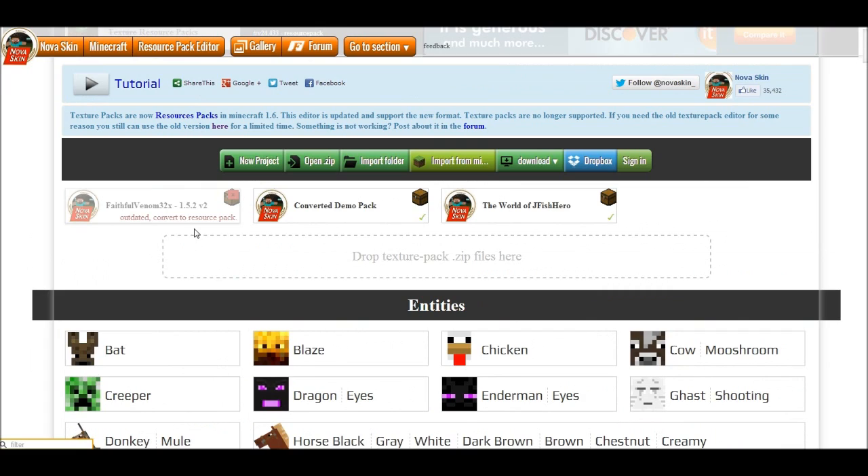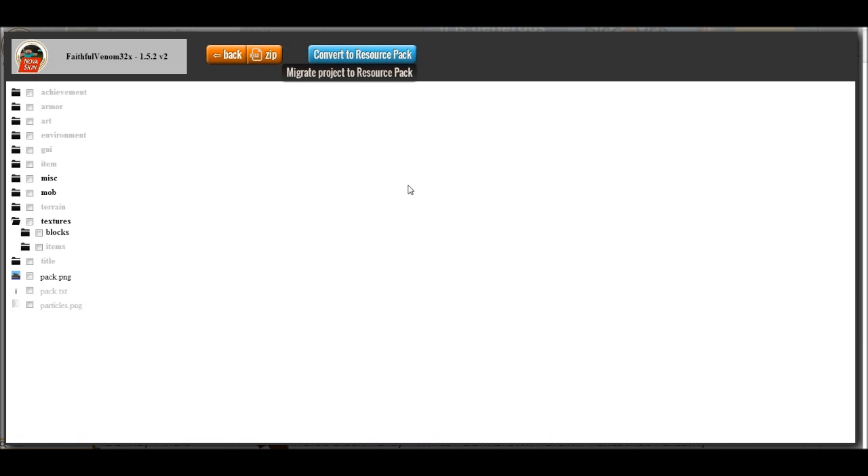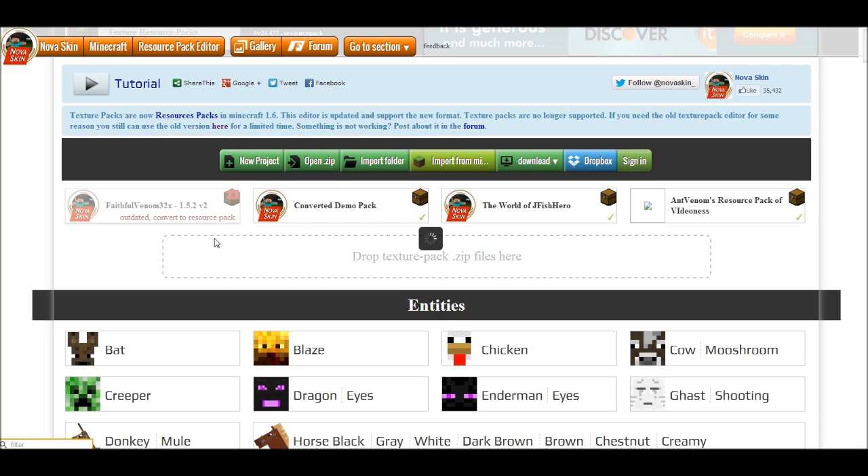What I'm doing today is I already converted our demo pack — you can see it says 'converted demo pack.' I'm going to convert the Faithful Venom 32x texture pack from Minecraft 1.5.2, which is Ant Venom's texture pack that I use sometimes. I dragged it into the folder and I'm going to convert it. All you do is go in, click 'convert to resource pack,' change the name — I'll change it to something like 'Ant Venom's Resource Pack.' And there you go.